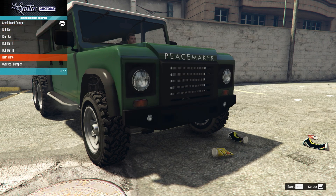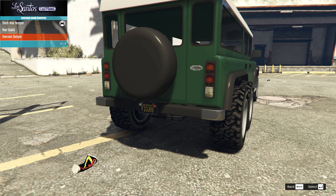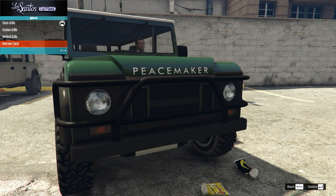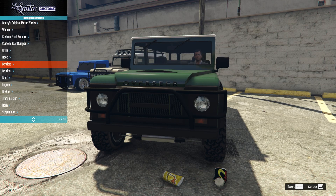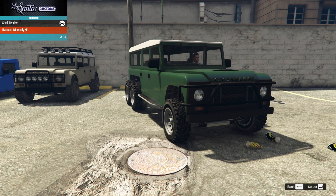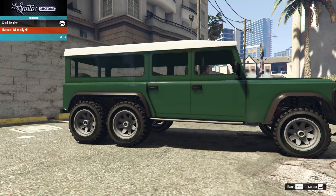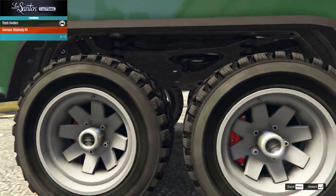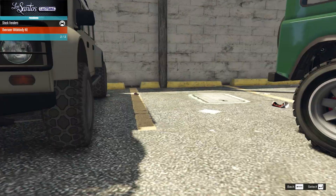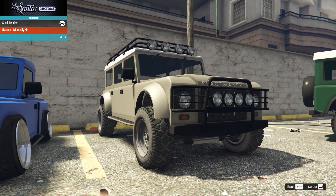It seems like this has the same sort of parts as well. This time I'm going to go for the bull bar. On the rear I'm going to keep it stock. Grilles are exactly the same — it looks like it has the same parts throughout. This time I'm going to go back to the overseer fascia and overseer hood. But we don't have the wide body option on this one. So much for my redemption. We'll do a bonus build at the end where I try to stance out one of these.